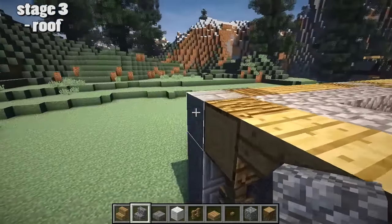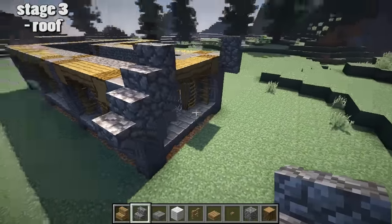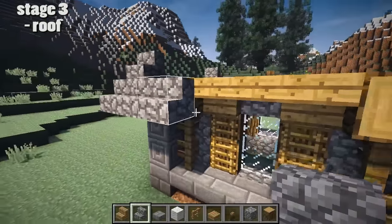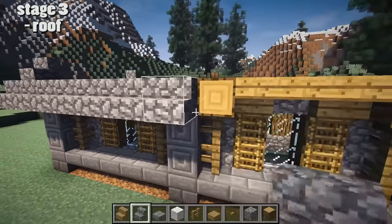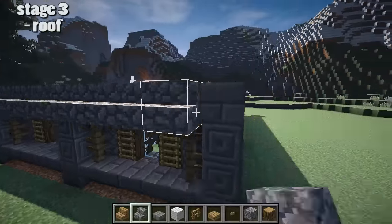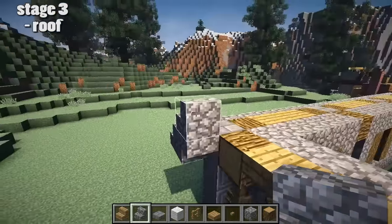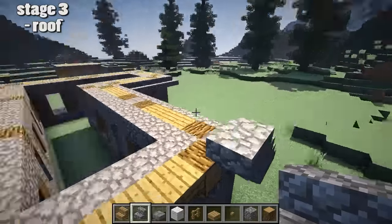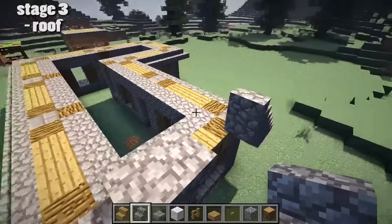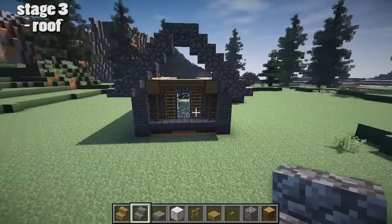Next is stage three, the roof. We're going for a super simple roof design. I'm sure you've done one just like this, but this is why I want to keep it fairly straightforward — this ends up actually looking pretty good. You might think this stage here is covering up a lot of detail, but actually when you get close to these windows, you can look up and see that this roof detail overhangs some detail which is still possible to see. Moving swiftly on, stage three continues, building up these sloping diagonals with our upside down cobblestone stairs.